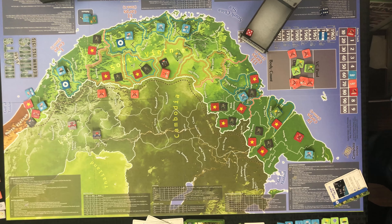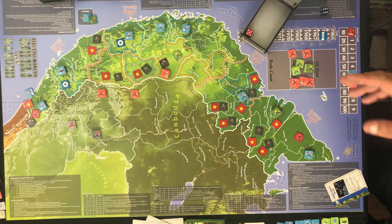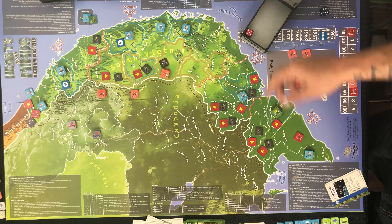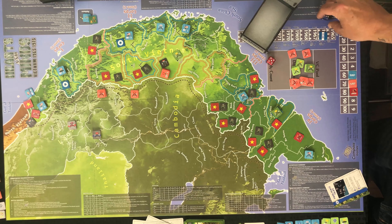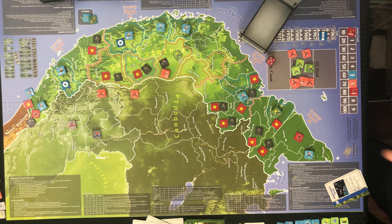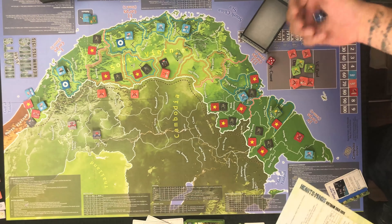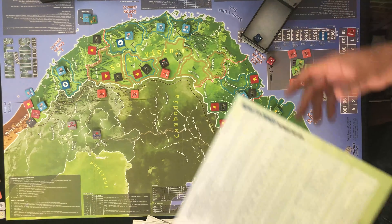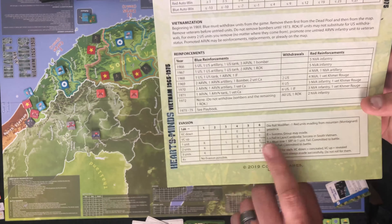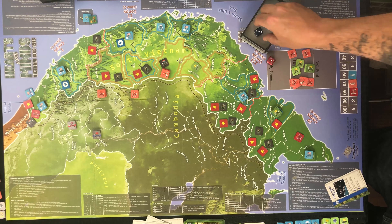Since they don't have any guys up north, we roll on the bot chart — it's either a VC raid or an attack where they're strongest. They got odd, which is the attack. They're going to spend one resource point to conduct an attack, strongest on weakest. I guarantee that's going to be here. I'm not going to spend a point to reinforce — I'm going to attempt to evade though. I've only got one unit, so using the evasion table: I'm hoping not to roll badly. I rolled a three, which is a success since we're in South Vietnam. That spends their point.